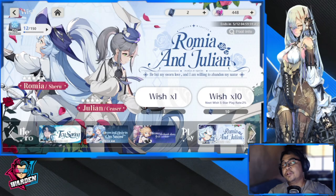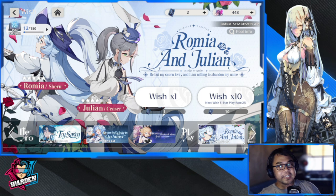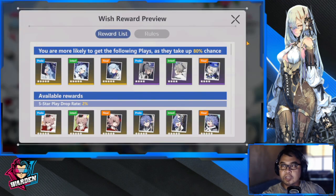Hey guys, welcome to another edition of Summon or Skip. We have a new play banner here: Romea and Julian. These are new plays, so let's check out their capabilities.